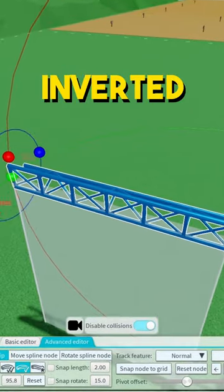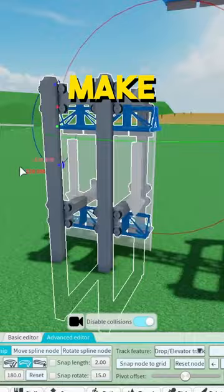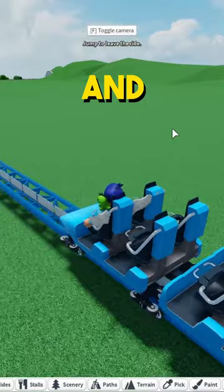You can make an inverted drop track — this one seems like it's not possible, but if I go here and use the drop track, you can for some reason make an inverted drop track. You can go through the tunnel with a roller coaster and end up at the other side. Let's see if that works.